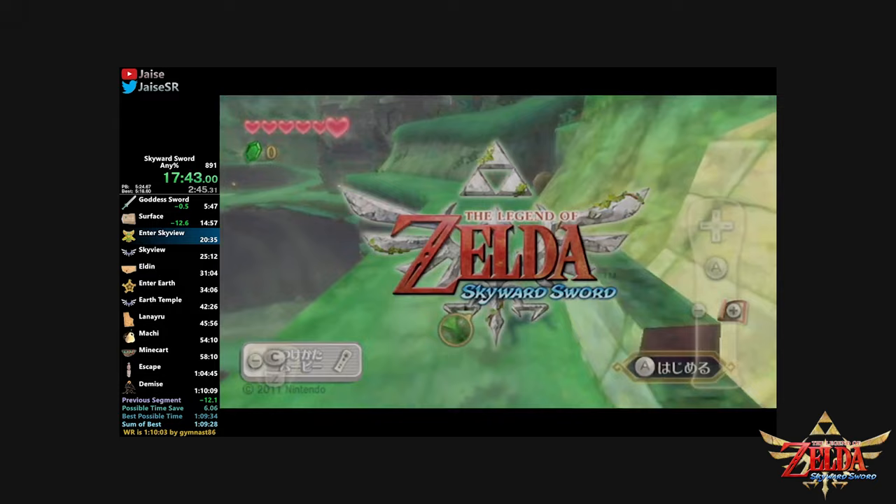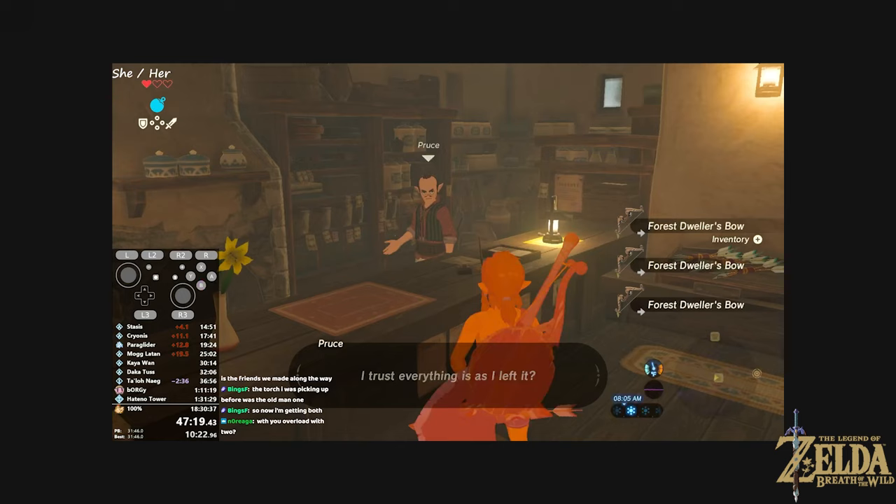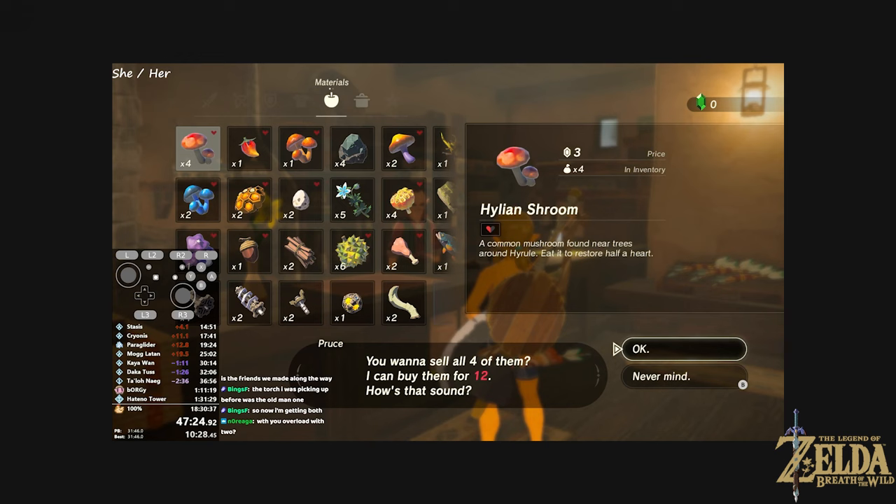Discussing how all of these different applications work could be a video on its own, so if you'd like to learn more, I'd highly recommend checking out Gymnast86's videos on the different subjects. In the same vein of incredibly complicated glitches, it's about time we talk about Breath of the Wild and Inventory Slot Transfer, a glitch discovered by ZXRobin.